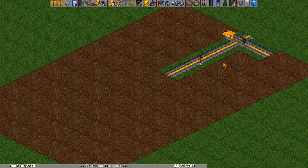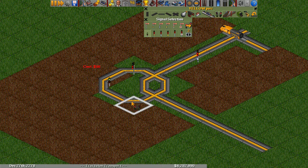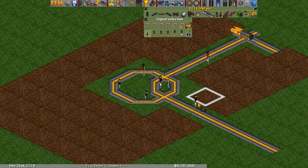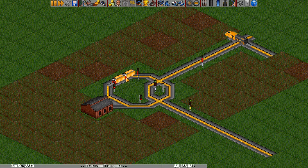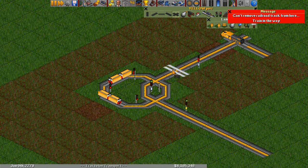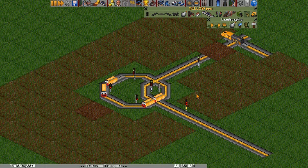The next gate we'll look at is the NOT gate, and this one is quite a bit more involved to build. We start with a 90-degree turn in the track and build a loop around it. Towards the input, put an entry signal in the loop, and three more block signals to complete the loop, then put an exit signal in the middle and a combo signal for the output. We're going to need two logic trains, and we want to double them up so that each logic train is a full tile in length — make sure there are two of them. Now the circuit is done. This is a NOT gate: when the input is true, the output is false, and when the input is false, the output is true.